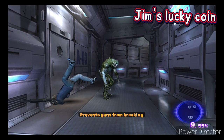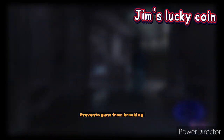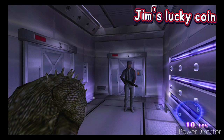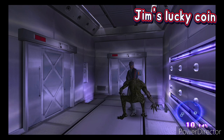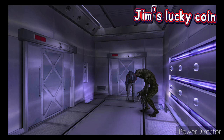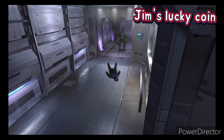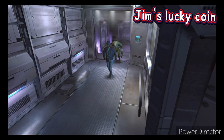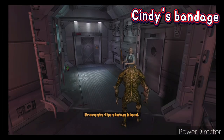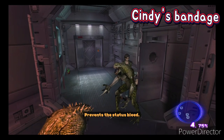Also, if you have Jim's coin in your inventory, your guns will not break. You can see it attacked me twice with its uppercut and the gun did not break. But if we remove the coin from the inventory and aim, the gun breaks. So if you're not equipped with the coin, just run — do not aim when you are near the hunter, because once you aim there's a chance it will do the uppercut and break your weapon.